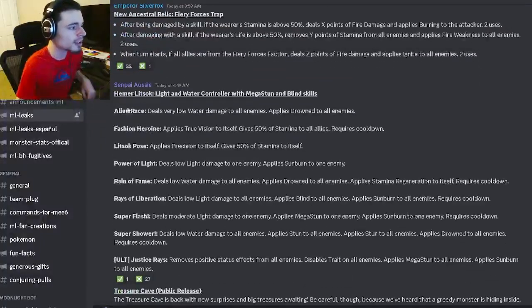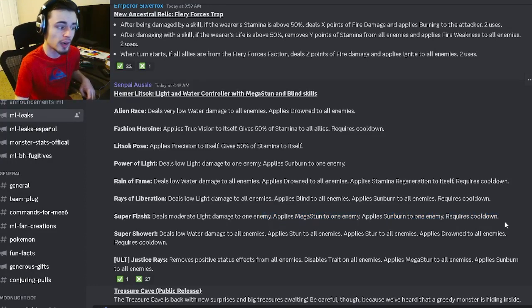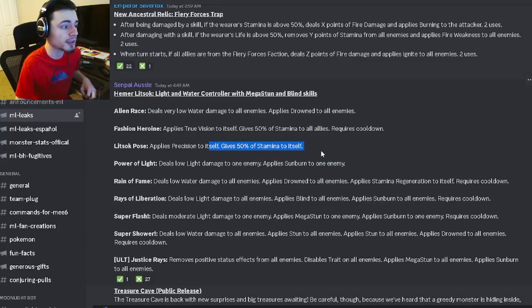Last but not least, we have a moveset for Hammer Lipsock. This is going to be a light and water controller with mega stun and blind. It can apply stun to all enemies twice and drown to all enemies once. It has a mega stun to one enemy with sunburn to one enemy in the same move, AOE burn, AOE sunburn, stamina regen to itself with drown to all enemies, sunburn to one enemy, 50 stamina to itself or all allies, and an AOE drown.